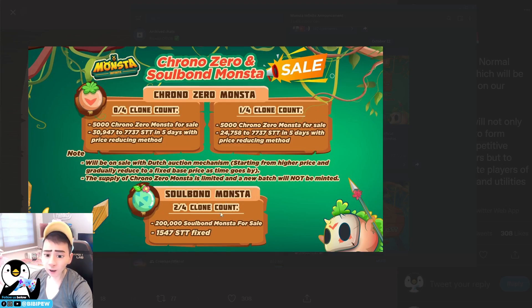For the Soulbound you are not able to transfer, but the Trono Zero you are able to transfer. The price range will be around 7,000 STT to 31,000 STT. The first Trono Zero monsters will be sold at 7,000 STT and as more are sold the price will increase due to the limited supply. If you purchase the last Trono Zero monster the price will be around 30,000 STT. So if you want to grab one, grab it today!